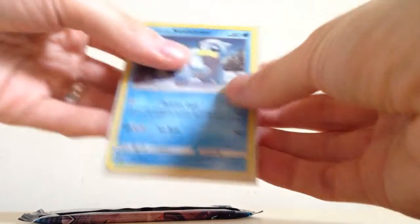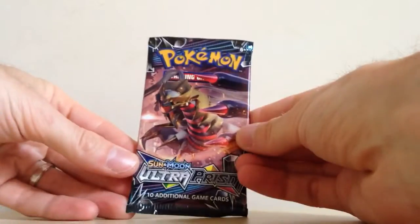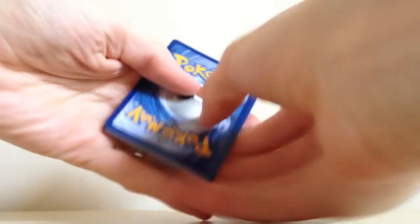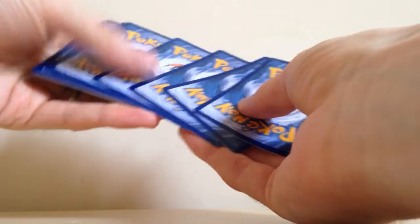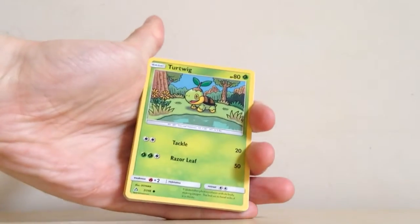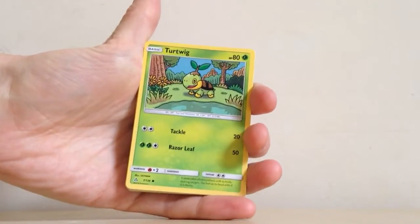It hasn't otherwise got any nicks in it or anything, so there we go. And one pack of Ultra Prism — this one has Giratina on the pack art. Giratina is of course a Prism Star in this set, which is actually the only Prism Star card I have in my collection so far. It's a green code card, so it'd be really nice to pull another Prism Star card. Let's see what we can get here.